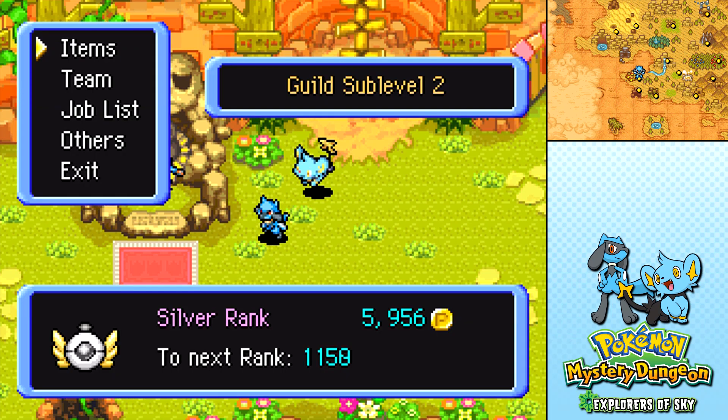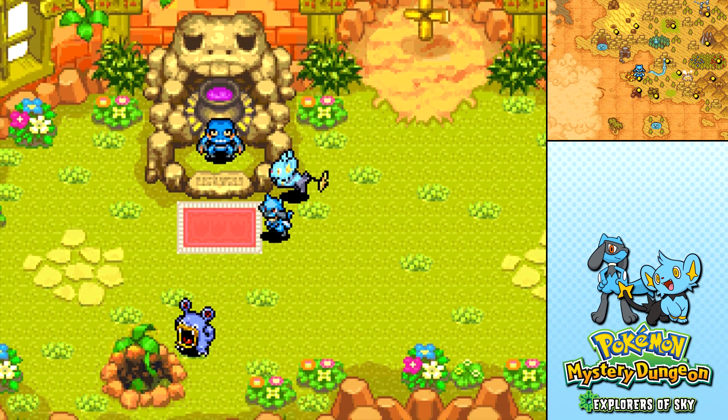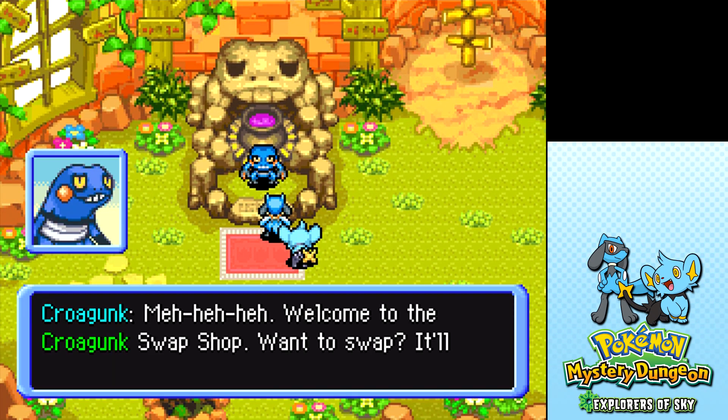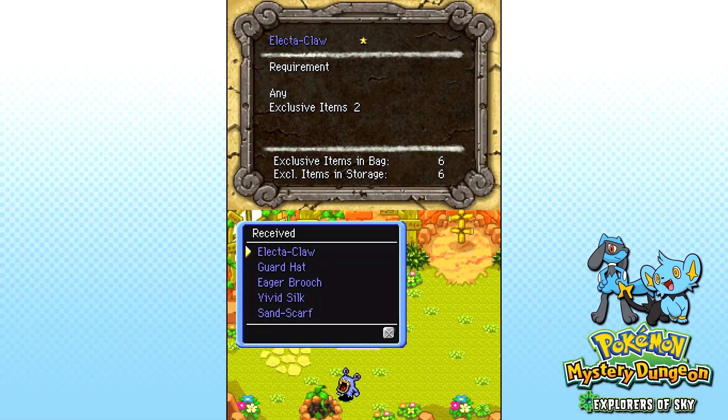During my preparations, I opened some boxes and we got three more exclusive items, as well as a TM for Brick Break, which is really exciting. So we're gonna start off by having a look and seeing if Krogunk has anything for us. An Elector Hat, a Guard Hat, Eager Broach, Vivid Silk, Sand Scarf.